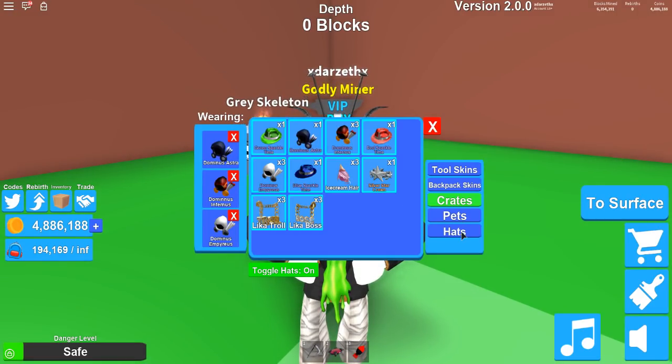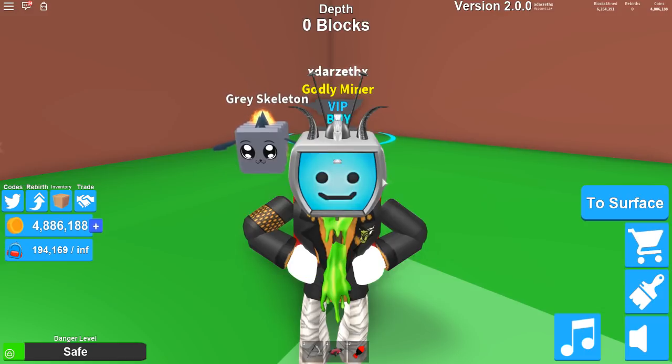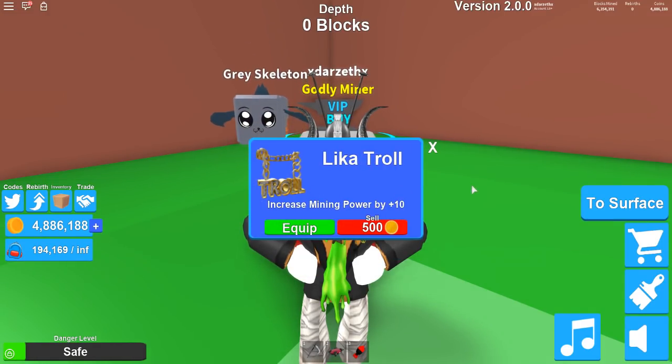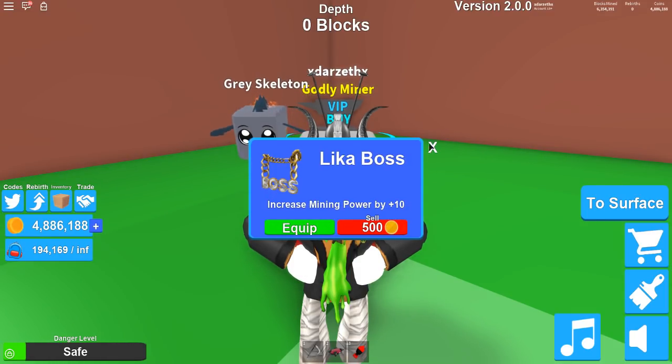Okie dokie! Like promised, we have the ice cream here right now, which gives you walk speed plus six. Pretty awesome. Then from there we have the silver star crown — jump power plus three and money power plus two. Pretty sweet. Like a troll — money power by ten. I like that necklace though. Like a boss — by ten, money power.